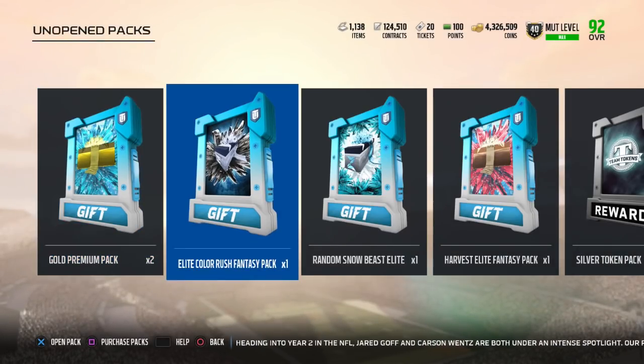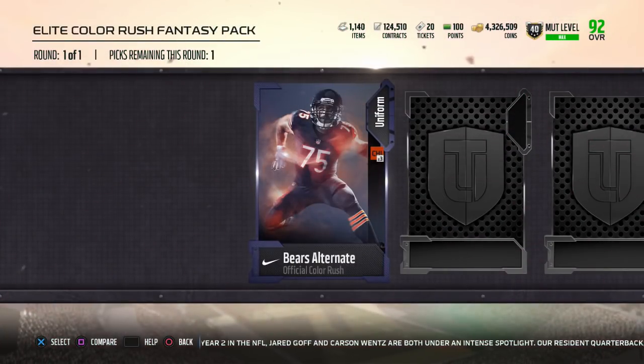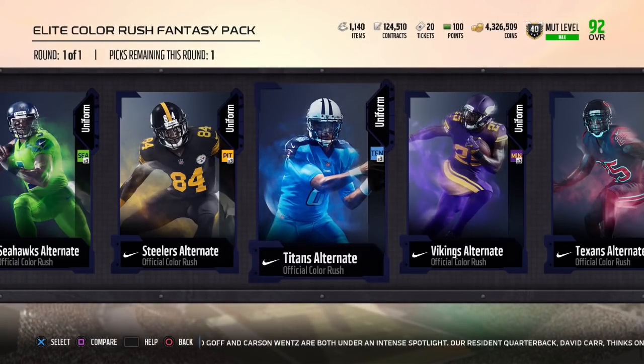Definitely a lot of people are going to be trying to get Deon Jones for power-ups and whatnot. You never know if he's going to get a new card coming up soon or not. But then the next thing we have here is an Elite Color Rush Fantasy Pack — another one of these, definitely one of the best packs in the game, best value.